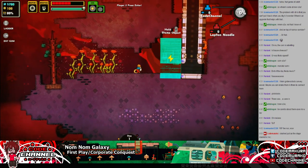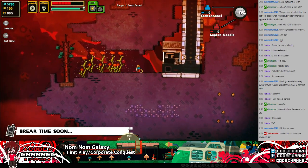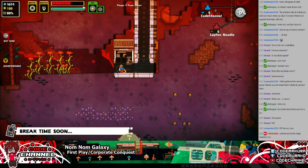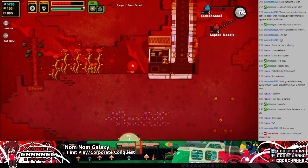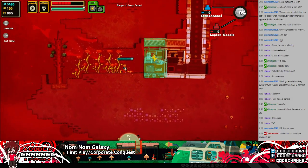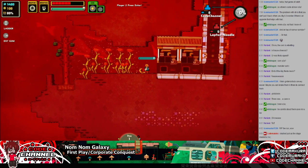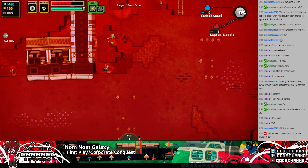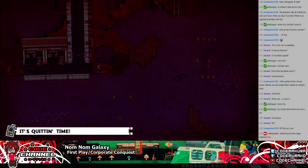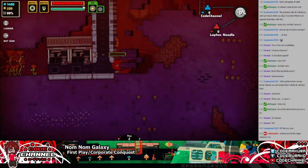Now what we're going to do is we're going to build some soup machines. We can probably build a solid three machines here. I'm going in with a good plan this time so I think it's going to pan out a lot quicker. We'll wait for tomorrow. Zero soup was sold. That is Lipton noodle — nice.